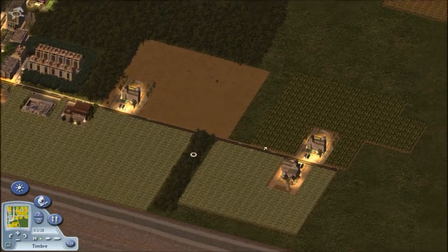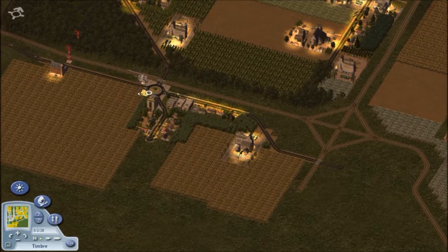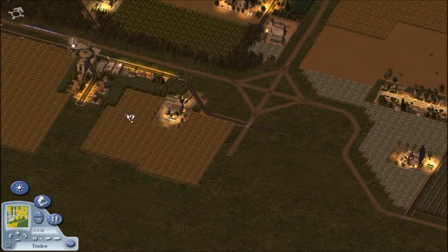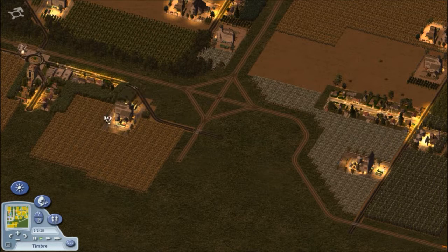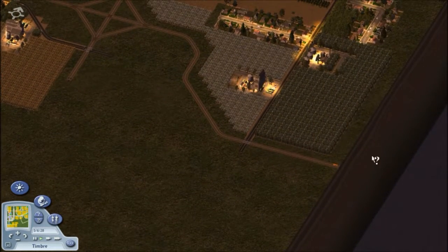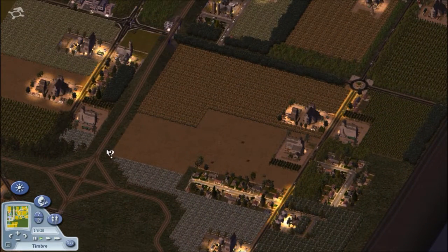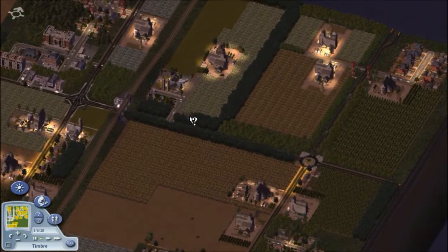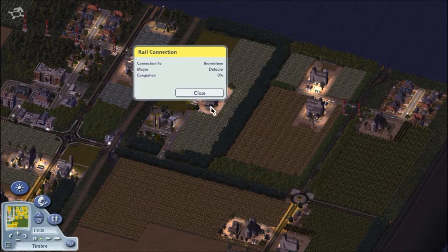As you can already see, there's quite a bit of farms in the town. I'm trying to get even more — I was thinking about filling the town up so that pretty much all available land would be farms, but still thinking about that and haven't done it yet. This is where the rail line comes in from Brownstone.